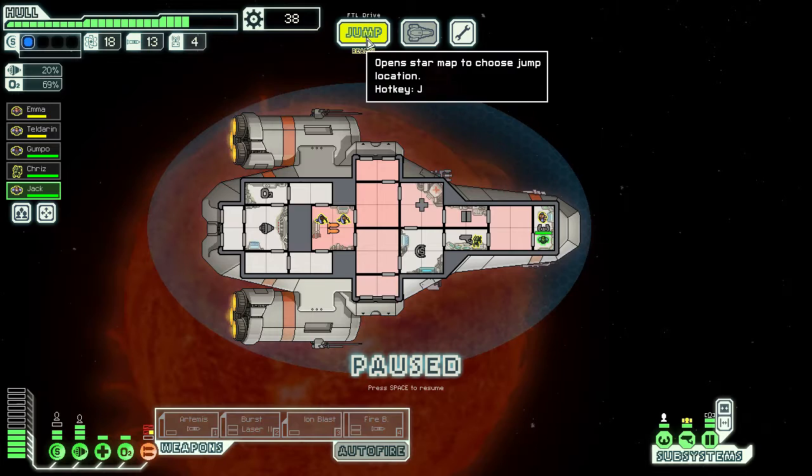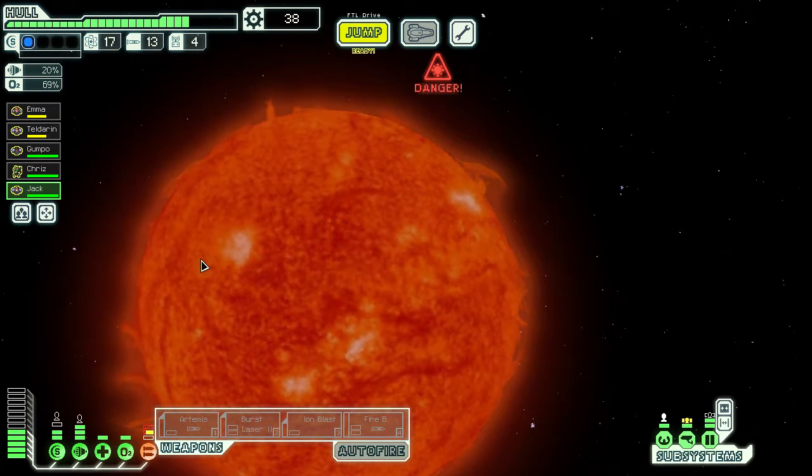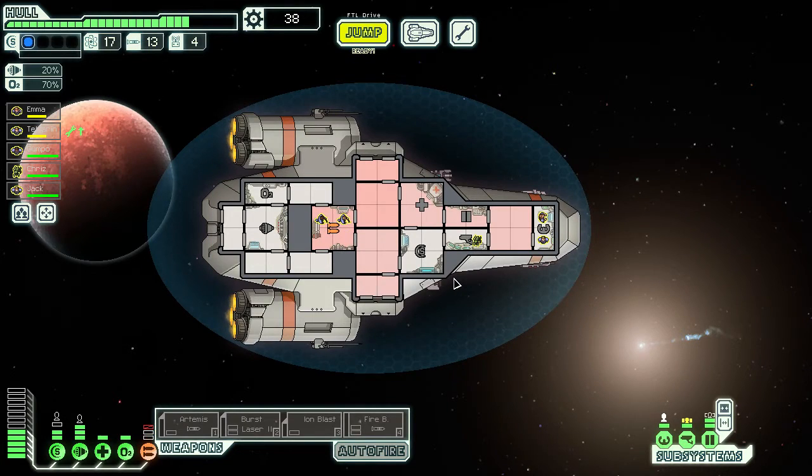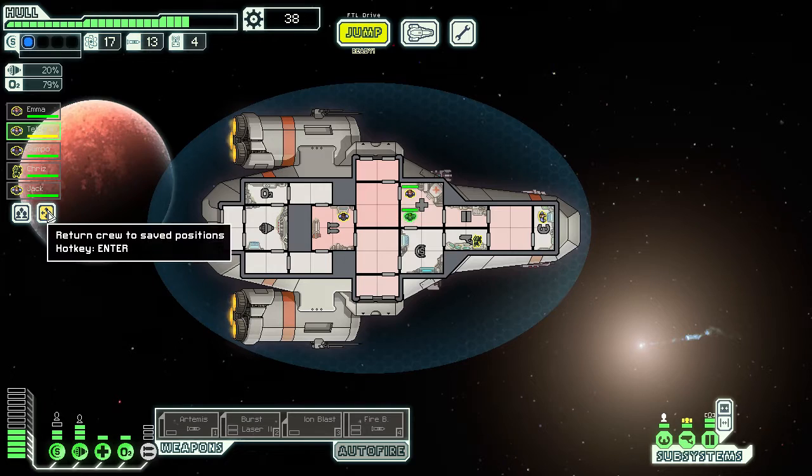We've got to wait until our cockpit is back up and running — looks like we're going to be okay. This next beacon is a rebel checkpoint — they're stopping and searching ships; civilians are being harassed and federation members detained. The rebels haven't noticed us yet. We can attack and escape, bribe the rebels, or fly behind the moon and stay hidden. We're not in a great spot for a fight and I don't want to pay, so let's fly behind the moon. We take Emma to the med bay and once healed we'll send everyone back to their spots.